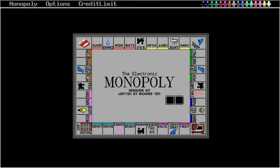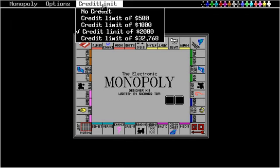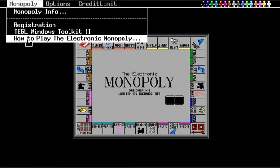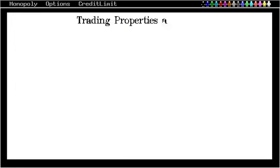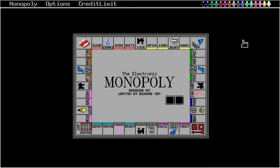Let's go ahead and click on there. What's a little confusing here is you might think, well, how do I start a game? It looks like the game's already in session. I don't see any option to actually start a game. Here you can click on how to play Electric Monopoly, but this just goes on and on. The choice of font is quite bad — not very readable.